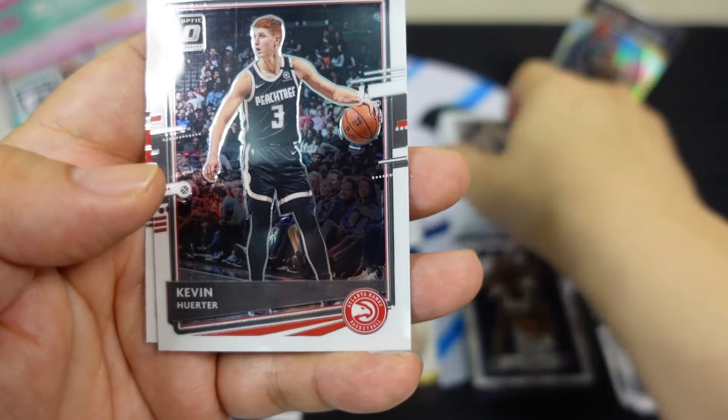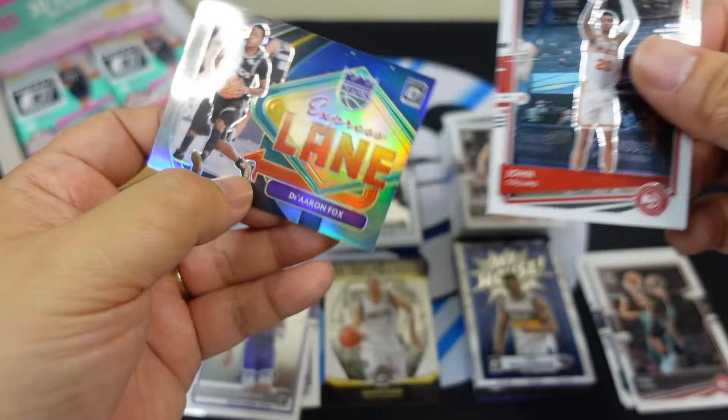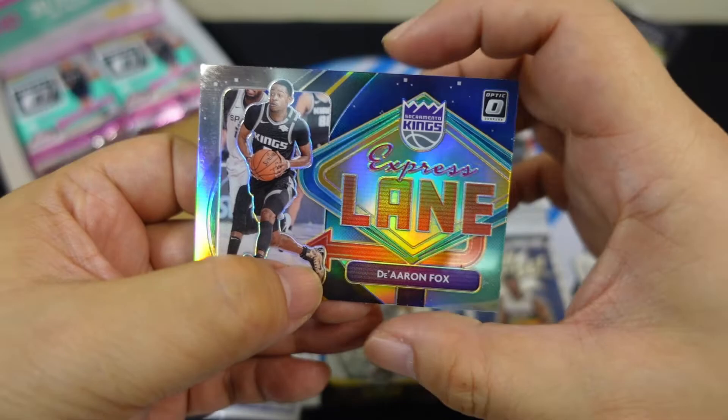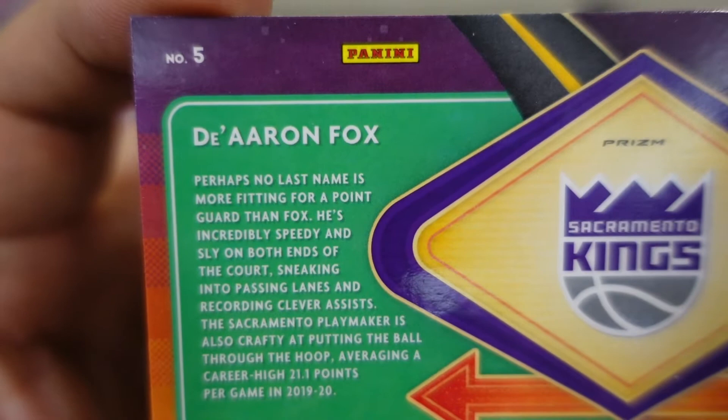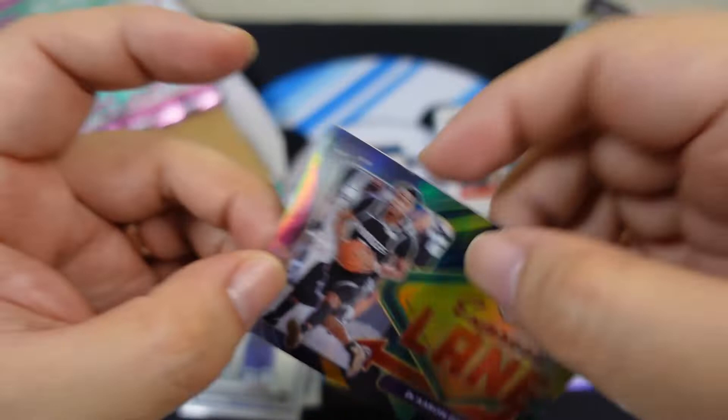The Zion rookie — Devin Murray, sorry if I mispronounce. Kevin Huerter and John Collins. Express Lane insert — that's nice. De'Aaron Fox of the Kings — that looks nice too.